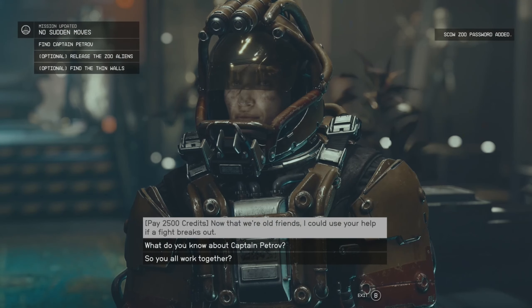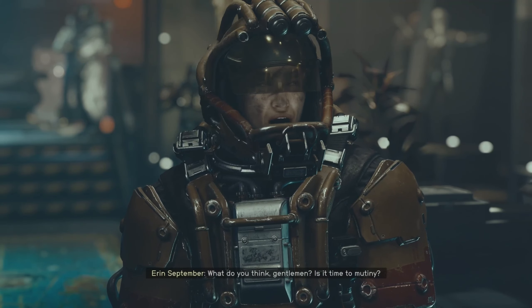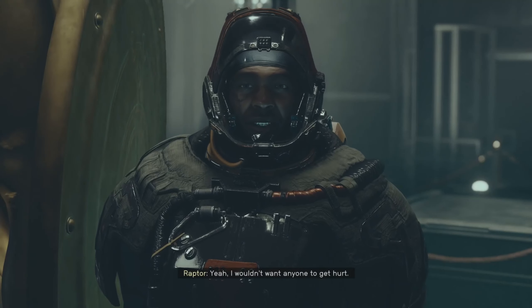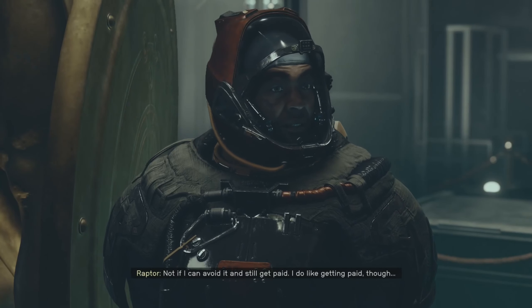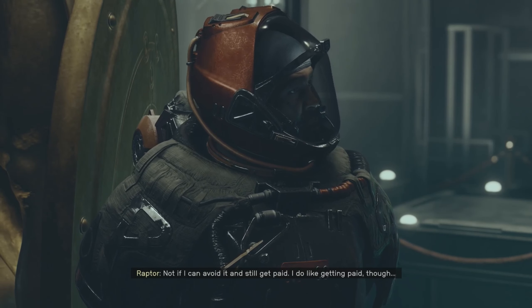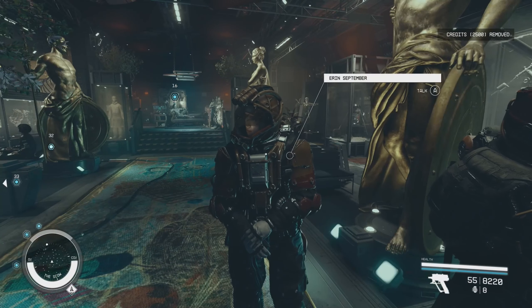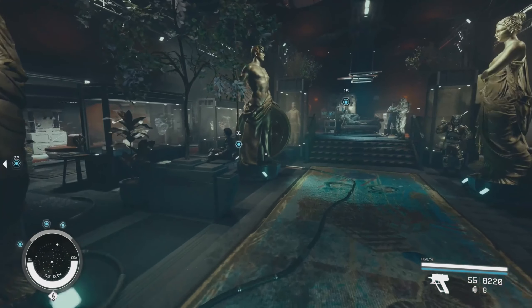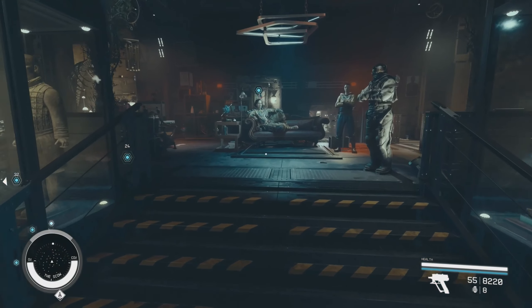Now that we're old friends, I could use your help if a fight breaks out. Is it time to mutiny? Of course it is. The price is right but the captain's been good to us — I wouldn't want anyone to get hurt. You're a mercenary, you're paid to hurt people. Not if I can avoid it and still get paid. I do like getting paid, though. Okay, we're in — but we'll wait for you to make the first move. So that was 4,500 credits. Still have loads — to get some potentially decent information, and we have help. Well worth it.